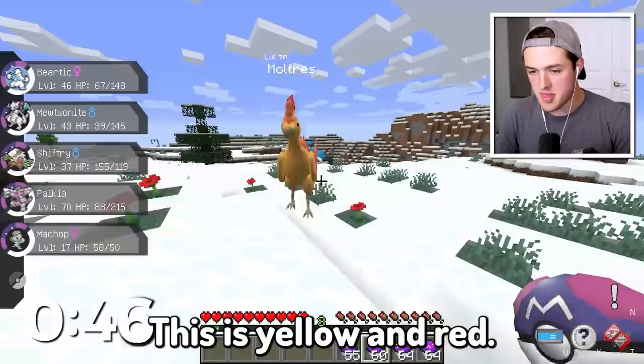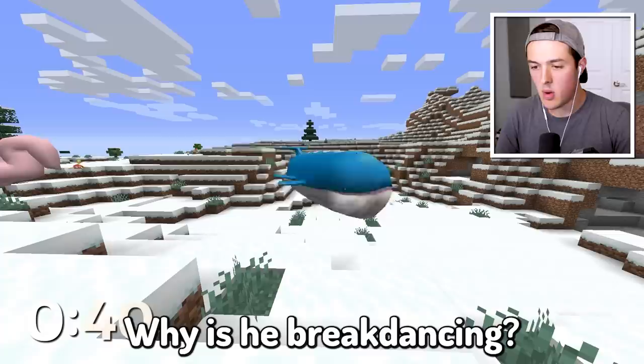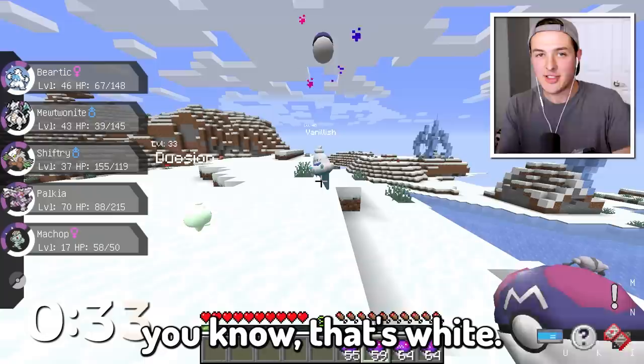This is yellow and red. That is pink — that shouldn't be possible. You are a whale. Why is he breakdancing? This one has to count, right? It's literally a vanilla ice cream cone, which — you know — that's white. We're going to grab that.